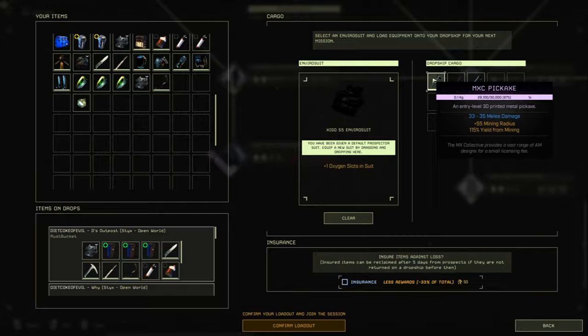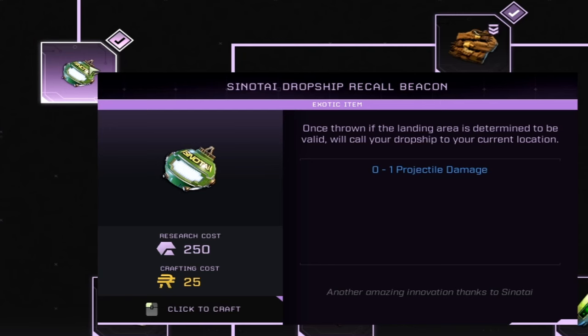One thing worth mentioning is the Cenotide Drop Ship Recall Beacon, researched for 250 exotics and 25 ren. Once you unlock this, 25 ren is not a lot to get your drop pod back — especially if you're doing this run multiple times. You wouldn't have to escape through the Arctic; just throw your pod beacon down. It makes this mission so much faster. Keep that in mind once you've built up some exotics and ren.